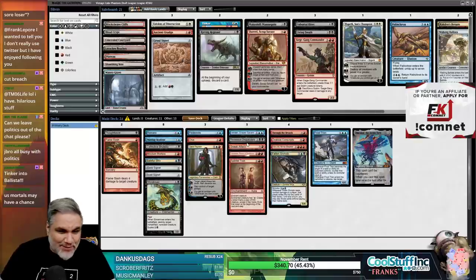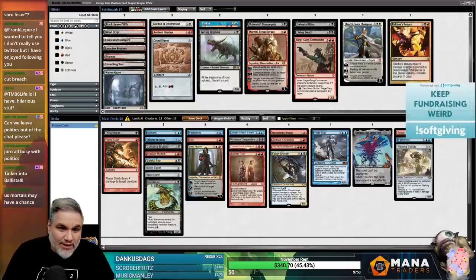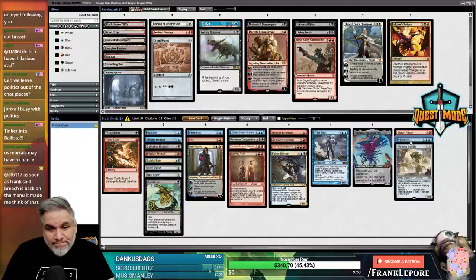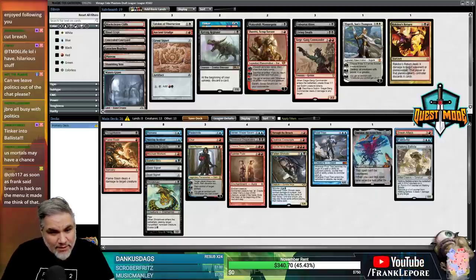We got Sneak Attack and Through the Breach back. Emrakul, Palinchron - we can actually play a combo here. Sneak Attack, Palinchron, Walking Ballista - that's a combo. You pay one red to put Palinchron into play, pay the four, that's five mana total, and it goes back to your hand. Then you play it again for five mana, goes back to your hand. So if you have six mana you're netting one every time, then kill them with Walking Ballista.